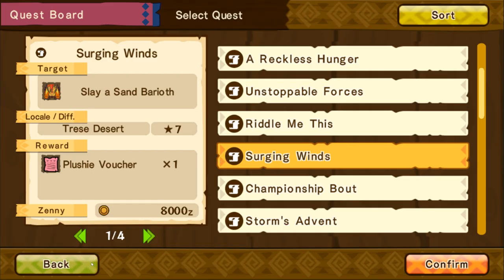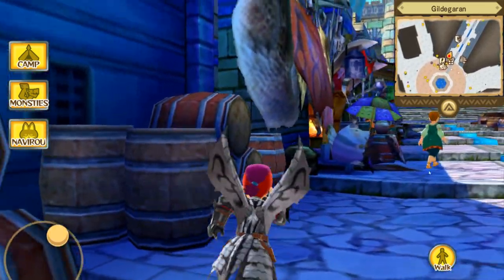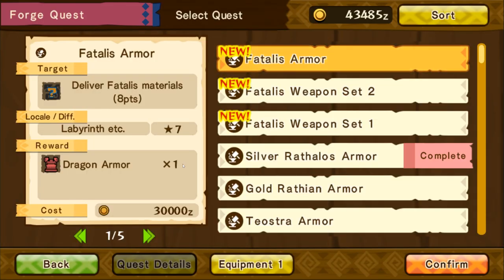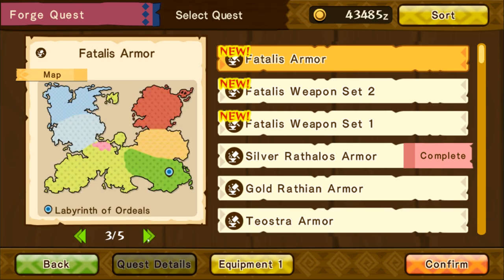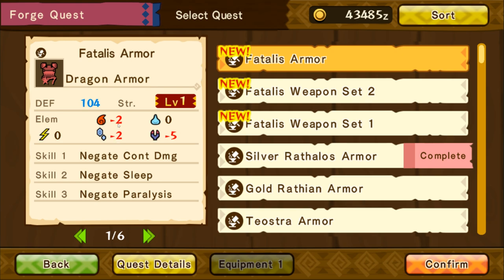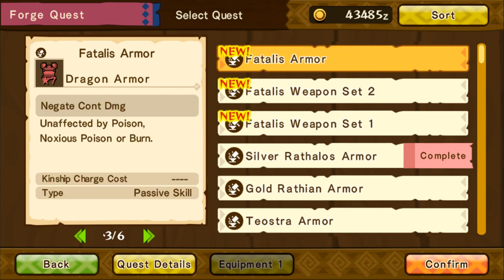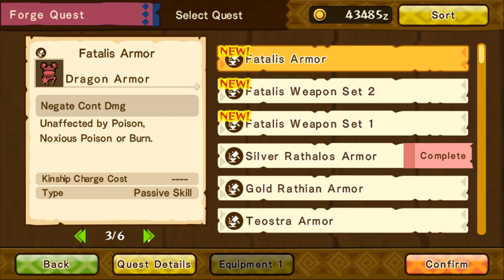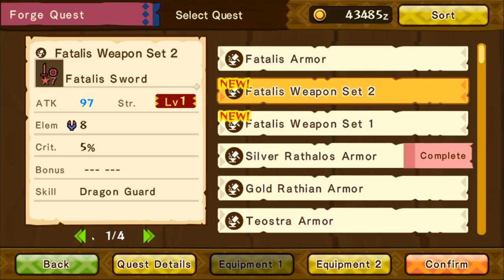Now Fatalis armor — oh god, no no no. Plushie voucher — ooh, I like me some plushies. I like me some new weapons and armor though — ooh, we do get weapons for that. So deliver Fatalis materials — we got dragon armor. It costs 30,000 Zenny to create this armor — oh my god, that is ridiculous. So it comes with 104 defense, Negate Continuous Damage, Negate Sleep, and Negate Paralysis. It negates everything else though, which is interesting. Armor holding a dark force — it contains immense power but in exchange the wearer's sanity is slowly chipped away. Unaffected by poison, noxious poison, burn, sleep, and paralysis.